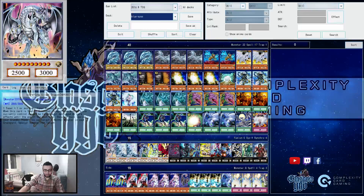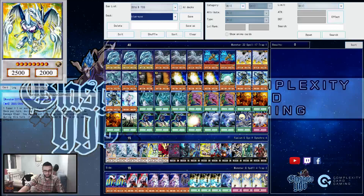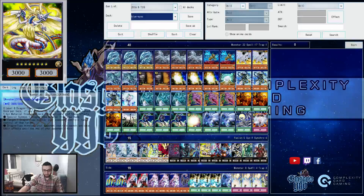The extra deck is like a bunch of synchros — you should probably know most of these. Crystal Wing, Spark, Dark Matter, Full Armor, and Photon. Drag Glow is in there as well. Hasn't really seen play for a while but this one's pretty cool — you can special summon Blue Eyes from your hand, or if you discard one Dragon-type monster from your hand, target one Dragon-type from your opponent's control and take control of it. Dragon-type monsters your opponent controls cannot activate their effects. I feel like that has use in the mirror as well.